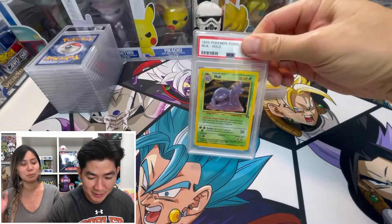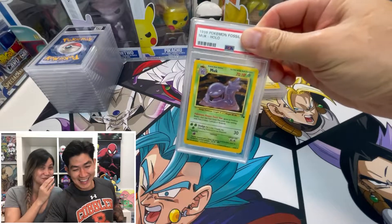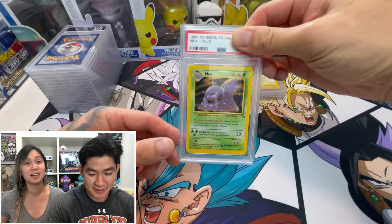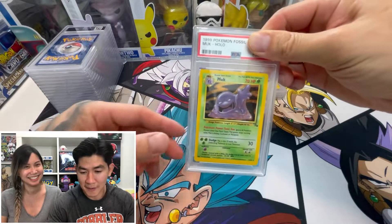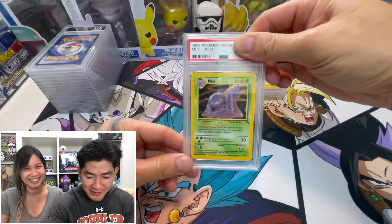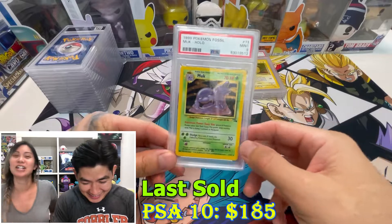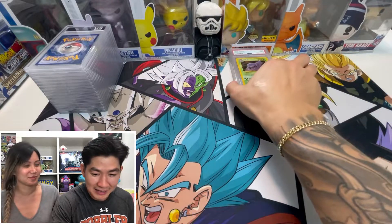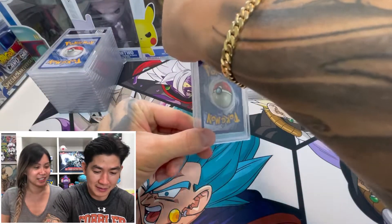Next card — it's a Muk! A Fossil Muk. It's one of the least favorite cards in the Fossil set, but I'm gonna guess we got a nine. We got a nine! Four nines so far — wow, what a good start.